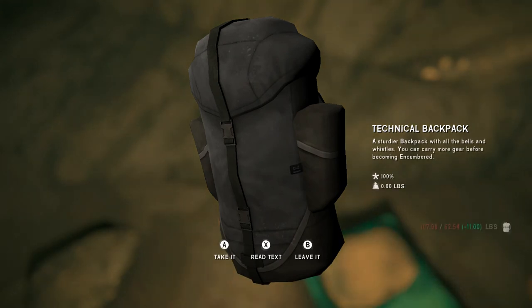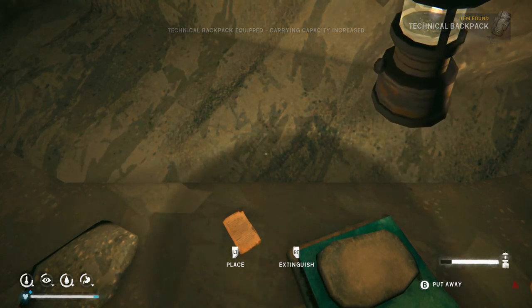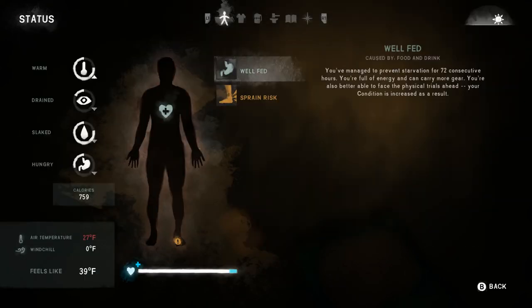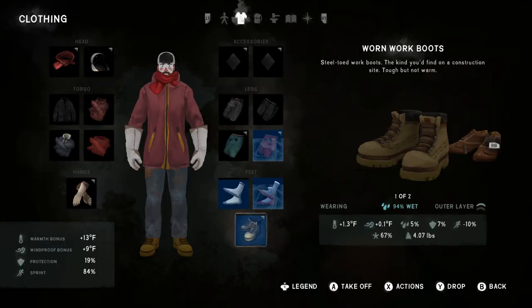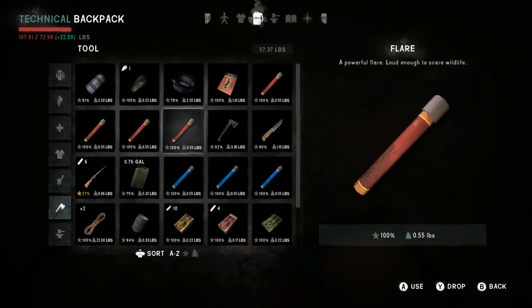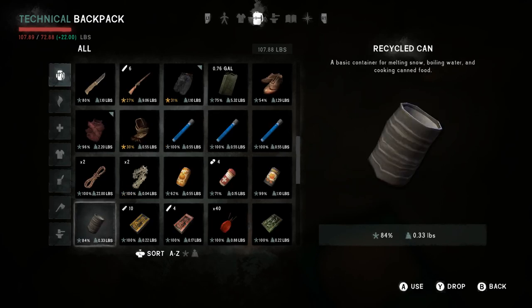Technical Backpack — a sturdier backpack with all the bells and whistles. You can carry more gear before becoming encumbered. Technical Backpack equipped, carrying capacity increased. Now we're at plus 22 pounds — plus 11 from our well-fed bonus, and plus 11 from that backpack that automatically gives it to you. It automatically upgrades your carry capacity permanently.